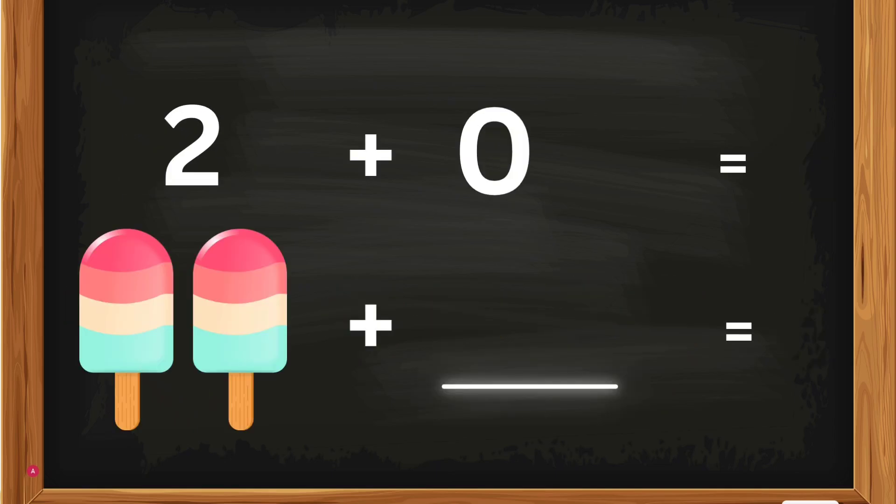2 plus 0. 2 popsicles plus 0 — how many popsicles, Kates? 2 popsicles plus 0 equals 2. 2 plus 0 equals 2. Good job, Kates!